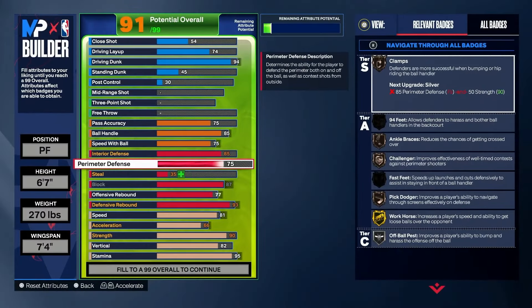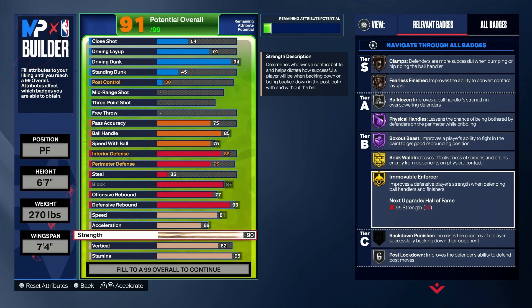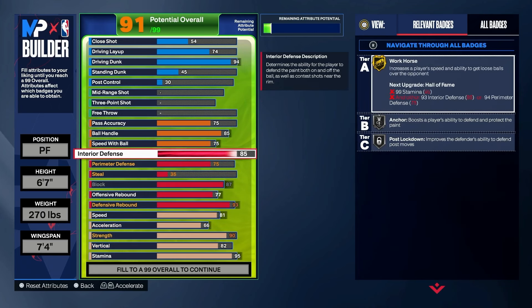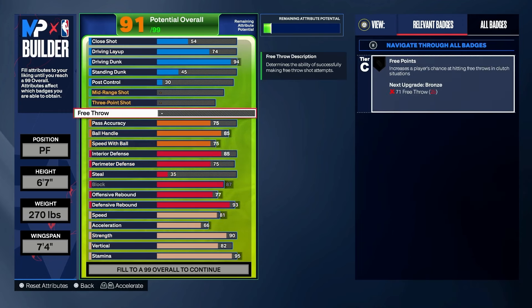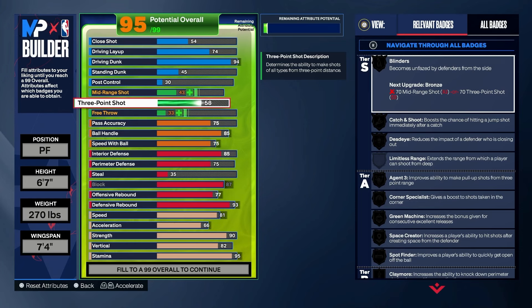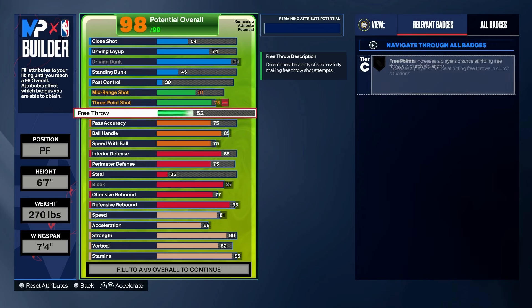We have a 75 Clamps Bronze plus Immovable Enforcer Gold right here — a good combo. Anybody tries to blow by you it ain't happening. That's one of the big bonuses of the build. We also got Post Lockdown Silver, so anybody trying to do post moves on you — you should be able to hold your own. Now for the weakness: the shooting. We only got 91, so the shooting's gonna be a little lower.